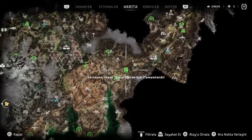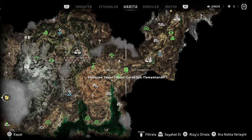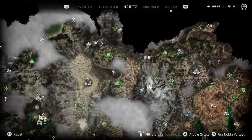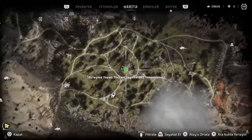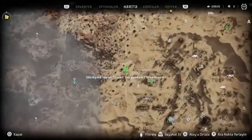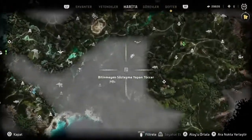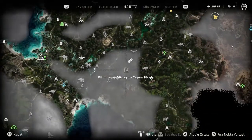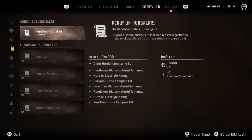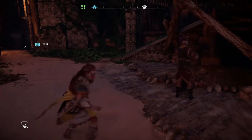Kabaca değinirsek 4 tanesinin yeri haritada gösteriliyor - bunlar gizli saklı değil, haritada yaklaştığınızda açılıyor. Tek bir görevden değil bir görev silsilesinden oluşuyorlar, uzun bir süreç. Birinci, ikincisi, üçüncüsü ve dördüncüsü de var. Dördünü tamamladıktan sonra Oseram zanaatkarı zırhını almış oluyoruz. Bu şekilde 6 adet efsanevi zırhı sahip olabiliyoruz.